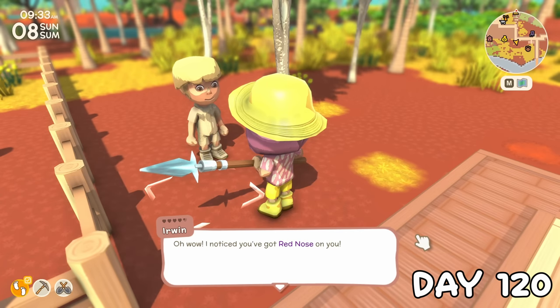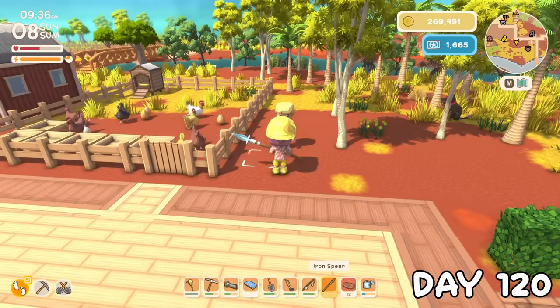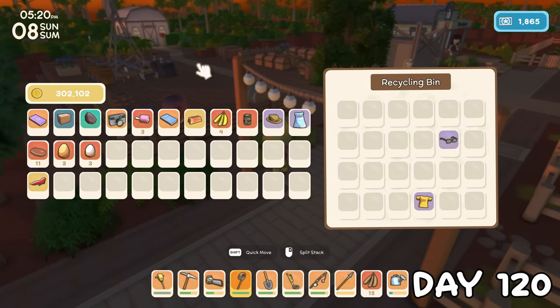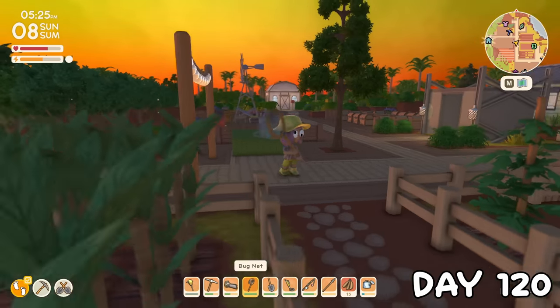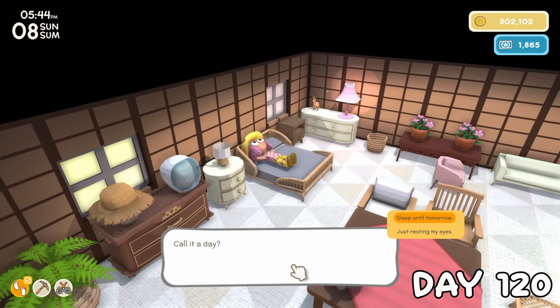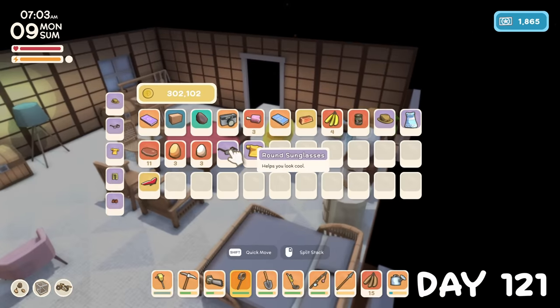When I got back to town, Erwin asked to buy my red nose off me, and whilst I didn't want to give it up, we can't say no to Erwin. I hadn't checked the recycling bin for a few days, so I poked my head in to find these googly eyes, which have to be the most cursed things ever, especially because they stay like that when you go to sleep. Safe to say, I removed them first thing on day 121.